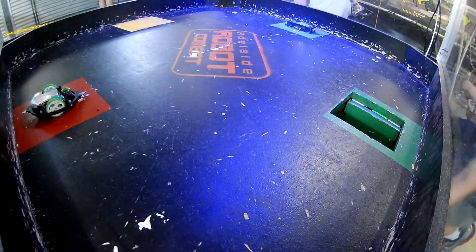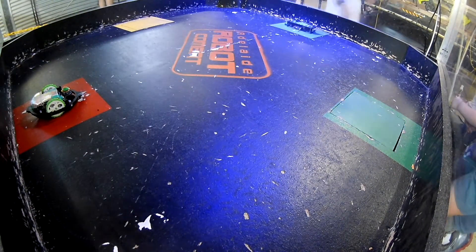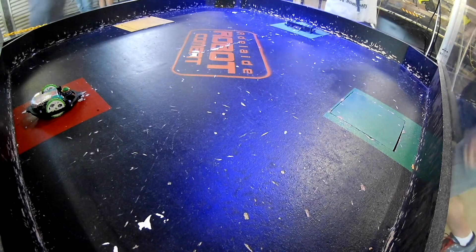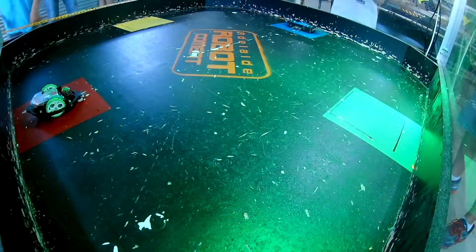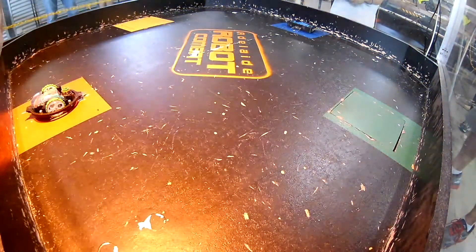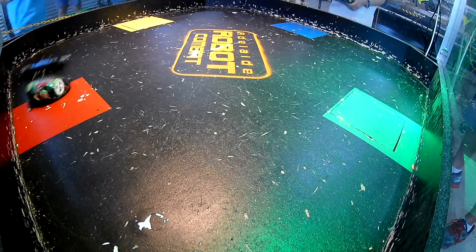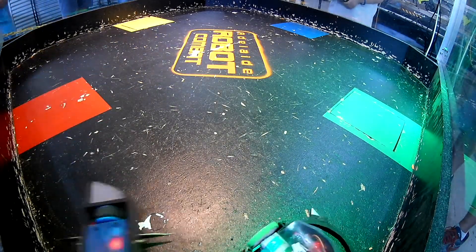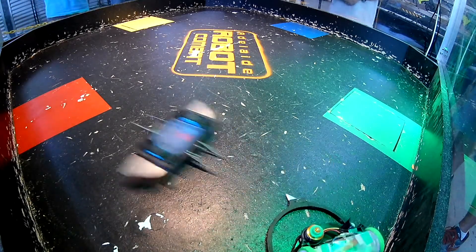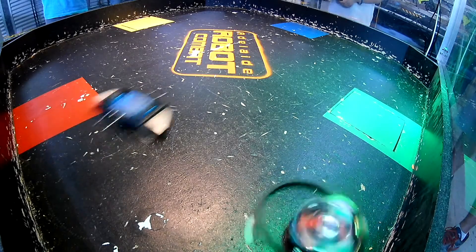Fourth and final fight. I repaired the original black ring with some super glue because the red ring had one of the weapon teeth taken off, which would make it very unbalanced to fight with. This fight was against Reversing Blade Tip, a weaponless wedge. Right off the bat I had some control issues and then re-shattered the ring — I got stuck on top of my own ring again, which is not great.